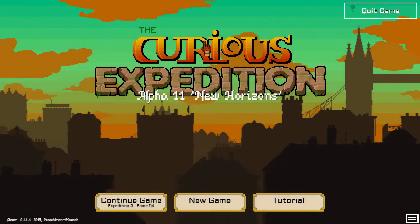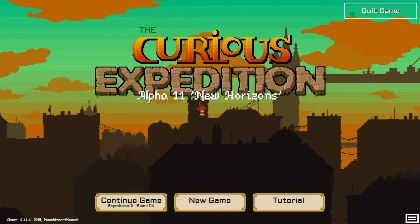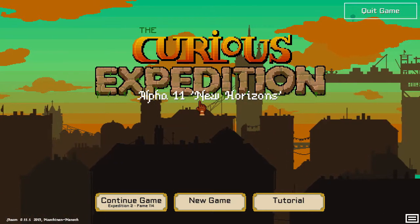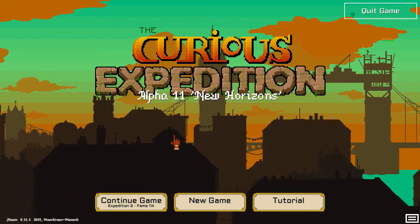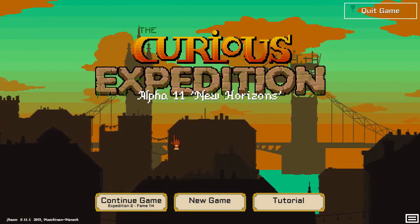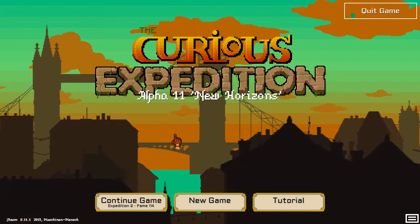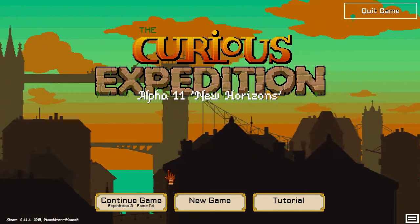Welcome back everyone, this is Burn bringing you some more Curious Expedition. We have a new update called Alpha 11: New Horizons, which did some menu changes, made it easier to recruit new people, as well as a bunch of bug fixes. Let's go ahead and continue on.